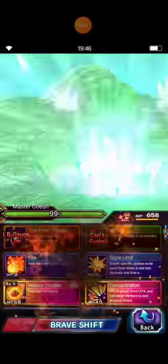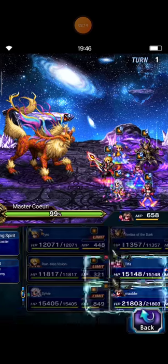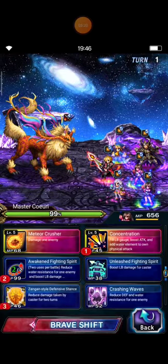Sylvie casts Marian What's Over Me and casts Protective Finds and Protective Petal. Duo Tifa repairs LB damage, Concentration Awaken Fighting Spirit, and Zengan Style Defensive Stand.